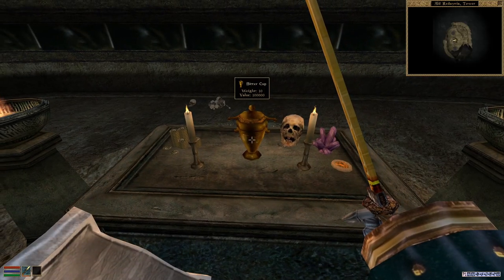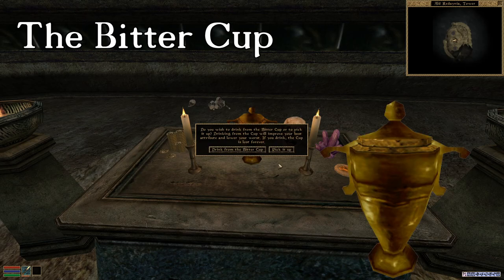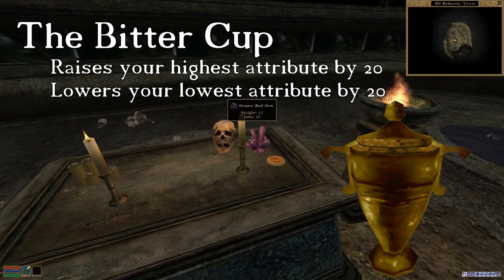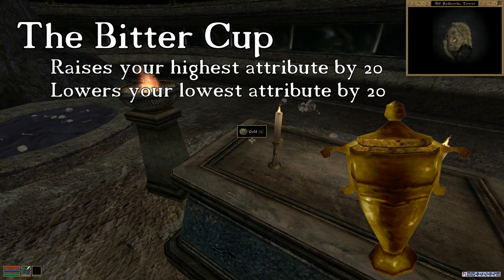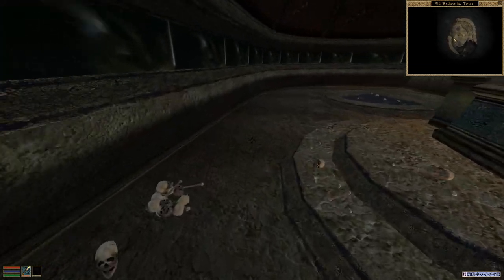Before you leave the ruin, be sure to claim the final bonus for today — a very special item that ties this ruin into a questline. This one is a Thieves Guild quest for Gentleman Jim Stacey. The Bittercup is an artifact of Clavicus Vile, and if you were to drink from it, your highest attribute would increase by 20 and your lowest would decrease by 20. With strategic planning and character design, this can be used to make all sorts of highly optimized characters straight from the start.